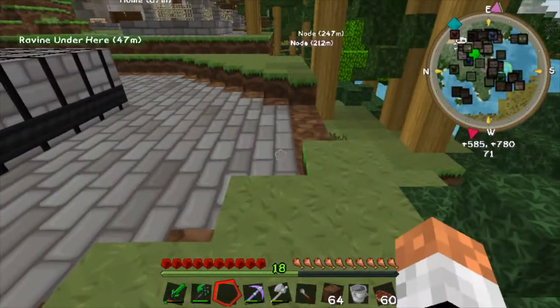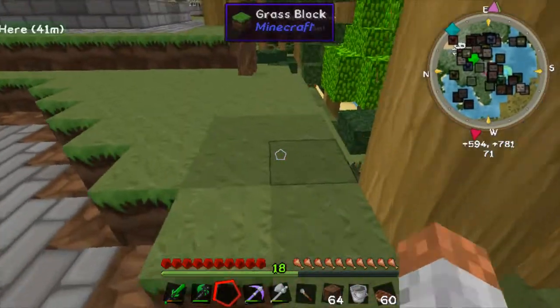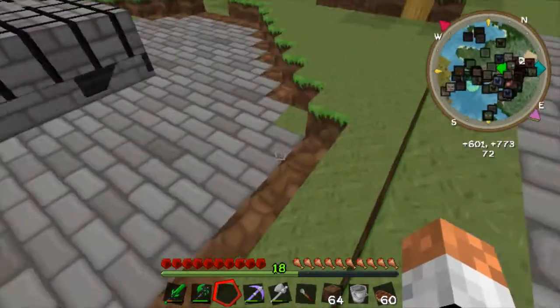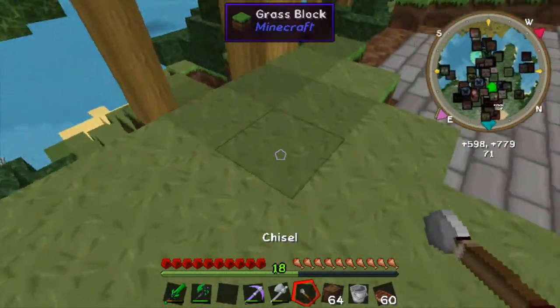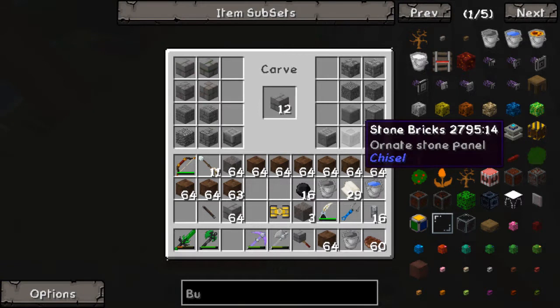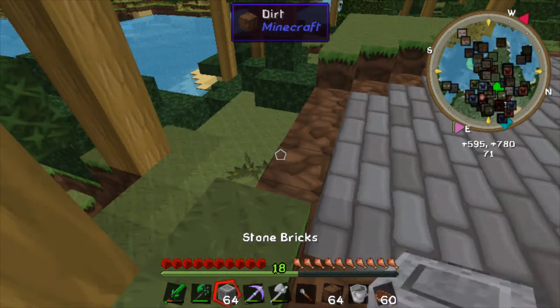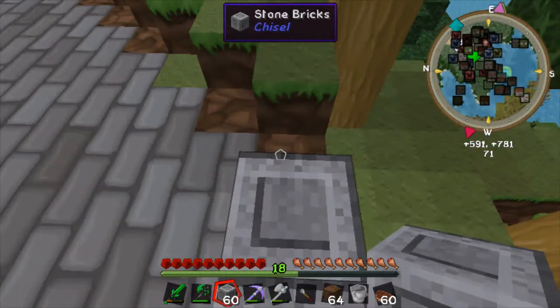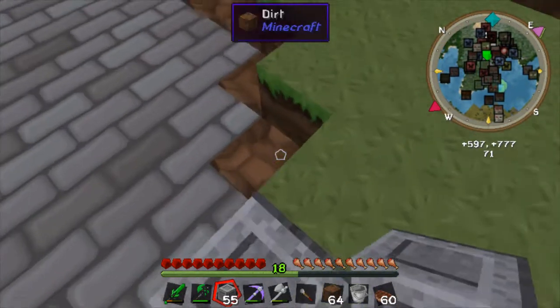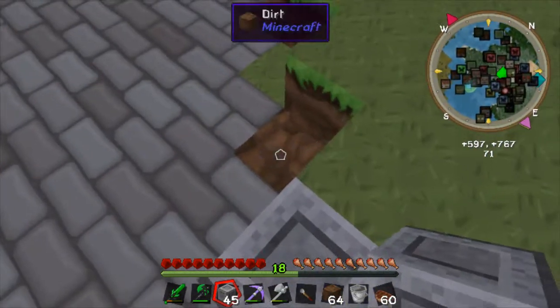I also want to talk about this: I've added the chisel mod to my world after watching Attack of the B-Team, and I fell in love with it. What we're going to do is make a special-looking stone for the boundary — the outskirt of my farm. I like this one here, the ornate stone panel. We're going to make a bunch of them and set them around the outside. It's just for me to show the outline of my farm — it'll be pretty obvious just looking at it, but I want it to look cool.